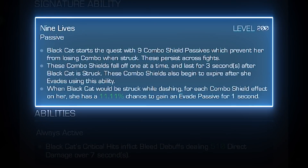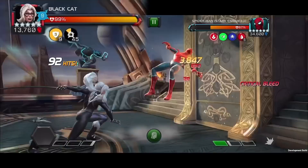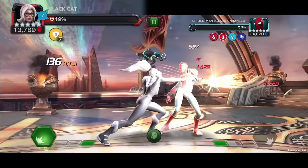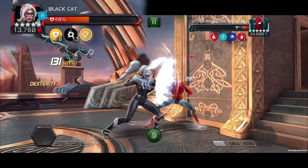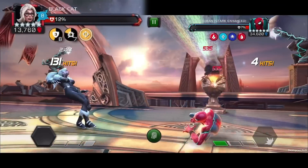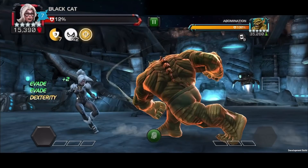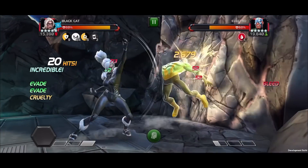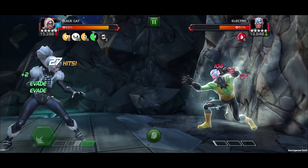When awakened, Black Cat gains Nine Lives. When starting a quest, she begins with nine Combo Shield passives which prevent her from losing her combo meter when struck. These persist across fights throughout the quest. Combo Shields fall off one at a time and last for three seconds after Black Cat is struck. These combo shields begin to expire after she evades. When Black Cat would be struck while dashing, for each Combo Shield effect on her, she has up to an 11.11% chance to gain an Evade passive for one second.